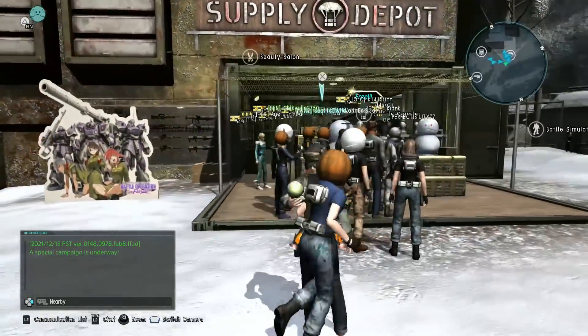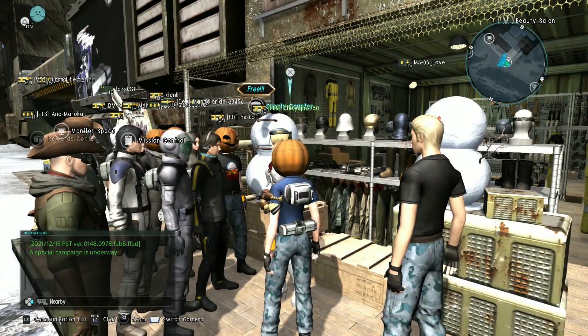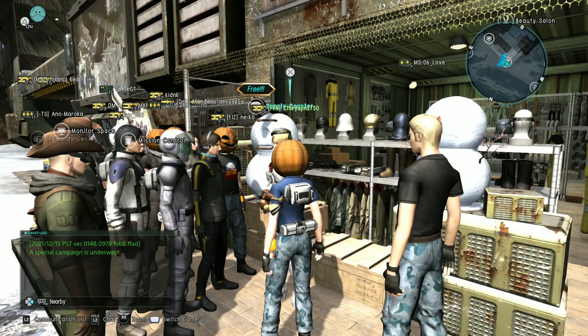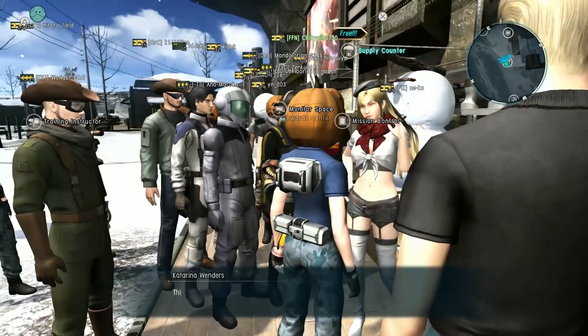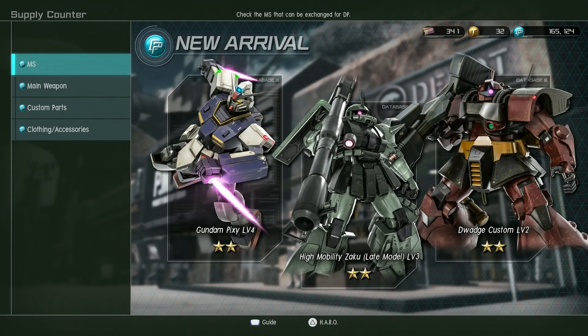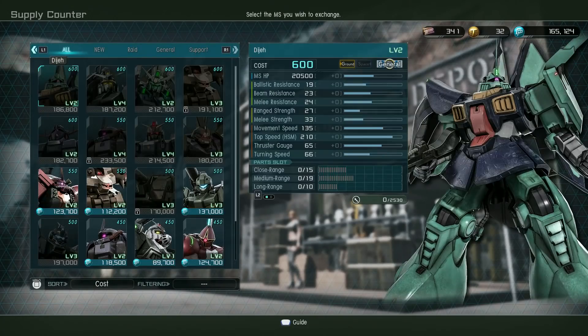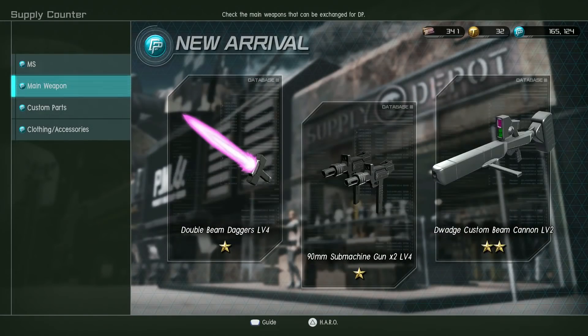We've got some new simulator missions. We might take a look at the Moon Gundam one after this, just to see how it is. But first we're going to take a look and see what's in the store. New to the DP store, we have the level four Pixie, the level four high mobility Zaku late model — which is the R2 — and the level two Drudge Custom. Also weapons for the same, including the double machine gun for the Pixie. Those could be hard to get a hold of sometimes. Decent mobile suits.